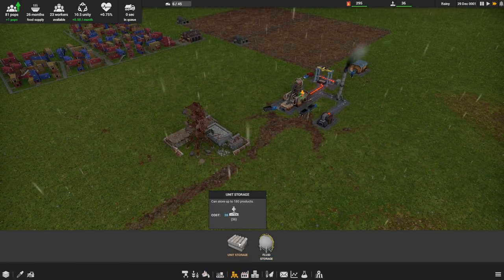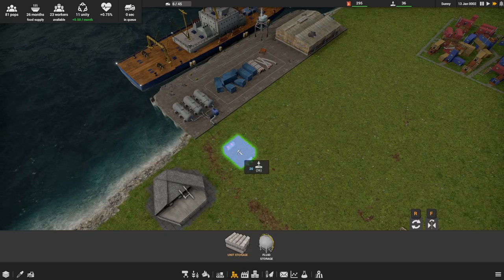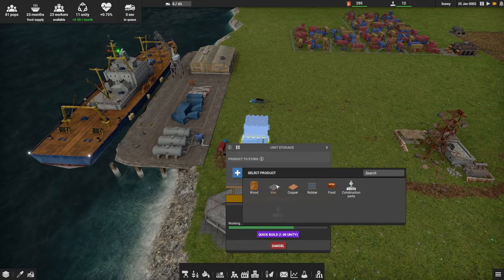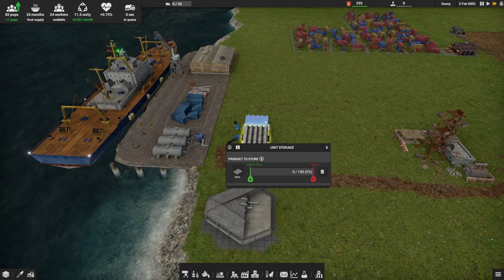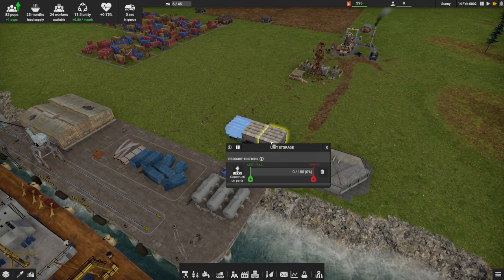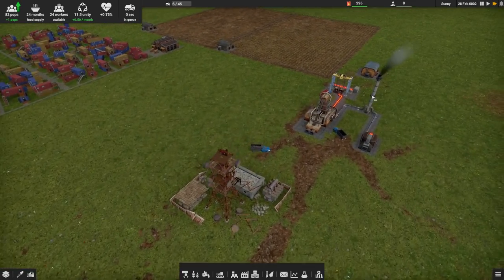We've got 180 products of unit storage — we probably should do that. Let's set these guys up over here somewhere as warehouse land. We'll choose what goes in here — I'd like construction parts, then iron's probably a good idea, and food's going to go in the food spot, so let's make you wood. I can tell you to keep a stash of them behind. There we go, a nice warehouse over there to stash extra stuff.